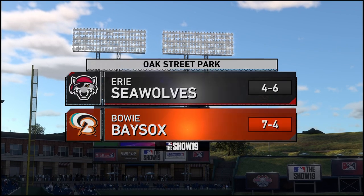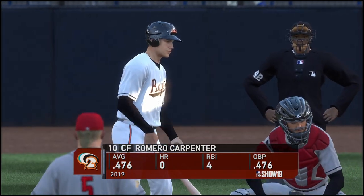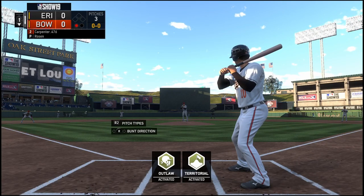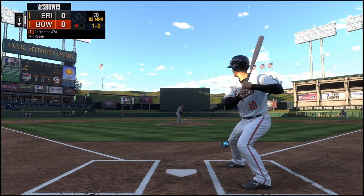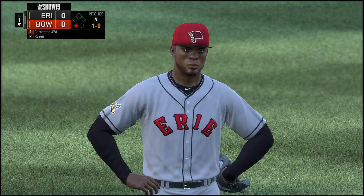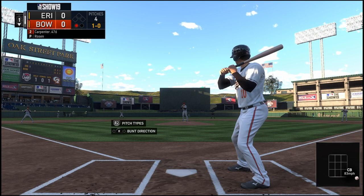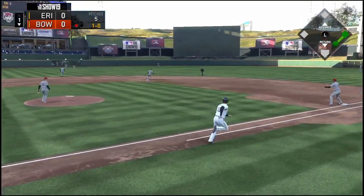Welcome to MLB The Show and this presentation of minor league baseball. Tonight it's the first of three to start the new week. Standing in, Kid Romero. He had a couple of hits in yesterday's contest. Now a curveball misses inside. They've won just twice in their last six tries. After the first four games on this road trip, they find themselves two and two - kind of par for the course.